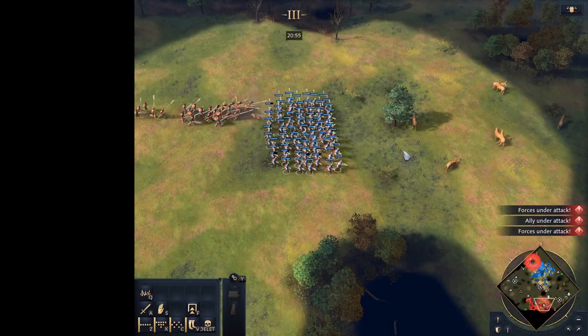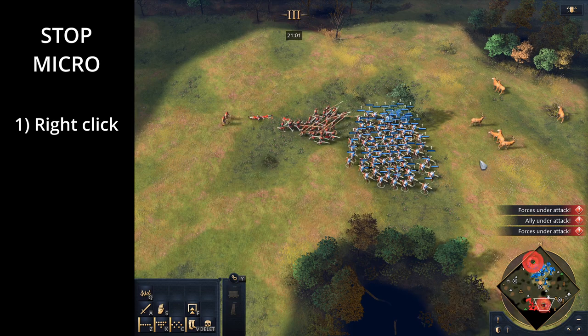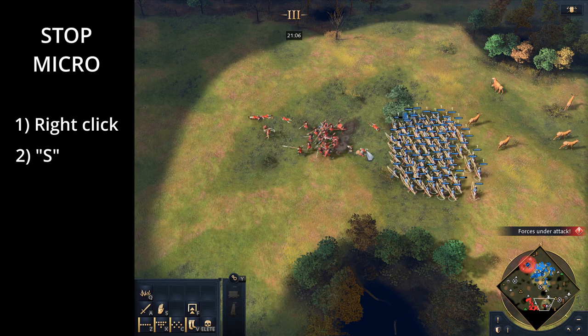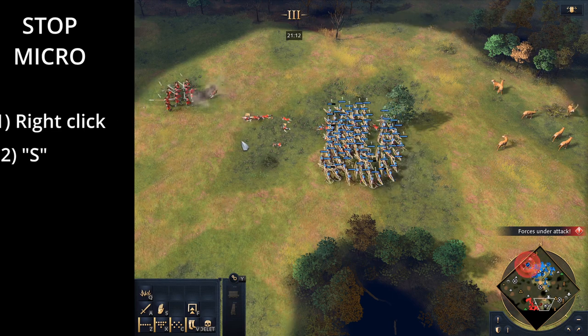Let's talk through how to do stop micro. With your units selected, right click your units to walk in the direction that you want, and then when you want them to fire, press S on your keyboard. Once your units have fired, right click again in the direction that you want your units to move. Keep repeating this two step process as demonstrated in the video.